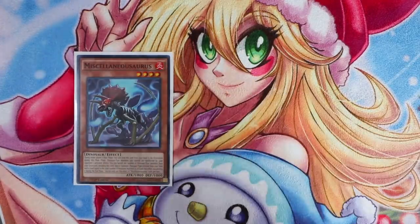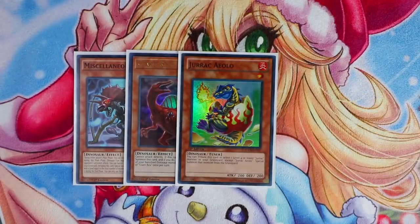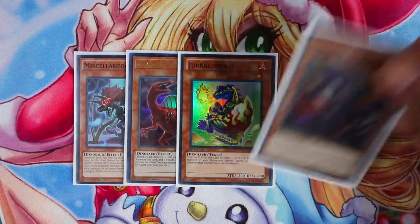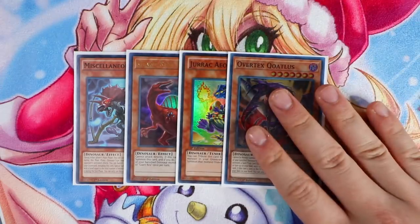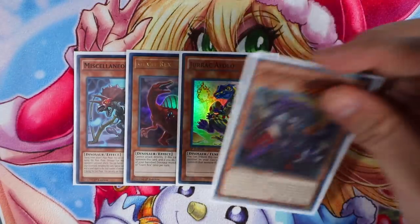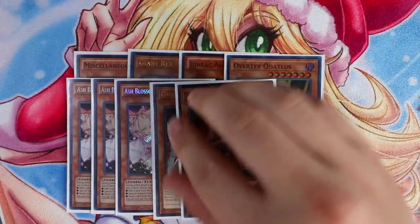After that, you're going to play Miscellaneousaurus — really good, especially during main phase one against Titan and also Colossus. One Giant Rex, which is absolutely free. Jurrac Aeolo for your synchro plays helps you make Trishula and also Dragunity, which is really good. One Overtex Qoatl — only one copy, and one is all you need. The way you play this deck isn't like the traditional Dinosaur variant just revolving around Overtex getting it to the graveyard to search the pill. If you draw this card it's fine, but only one copy is enough. And then obviously, hand traps: Triple Ash Blossom and Double Ghost Ogre. Really good in the meta right now — Ghost Ogre is just really great.